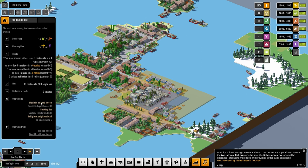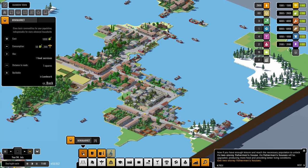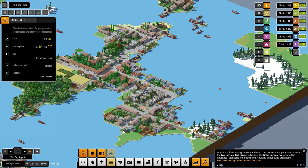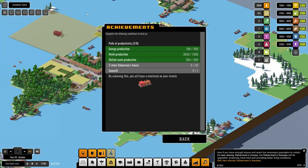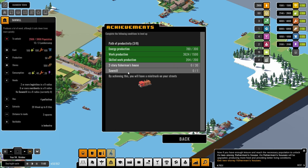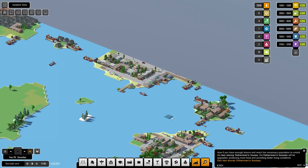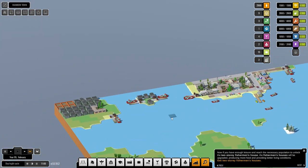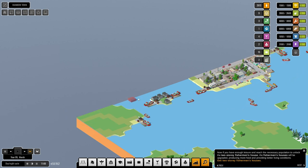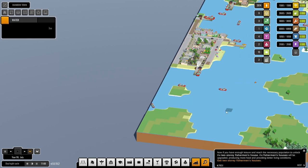Suburb house — needs more education. What do these need to be a suburb house? Food services — so you need a mini market. All of those can be a mini market and that pushes them up. What do we need for two stories? What do we need for a sawmill? So we're still a little bit away from that.